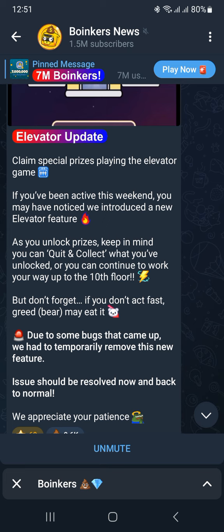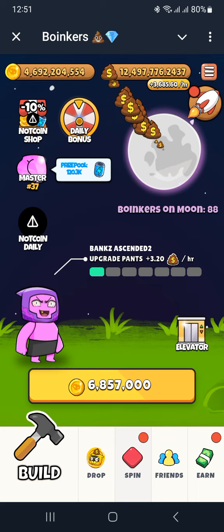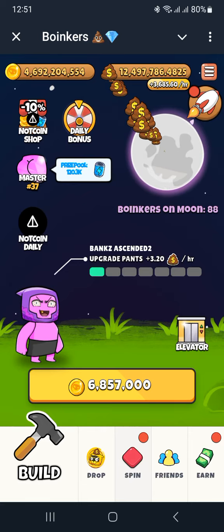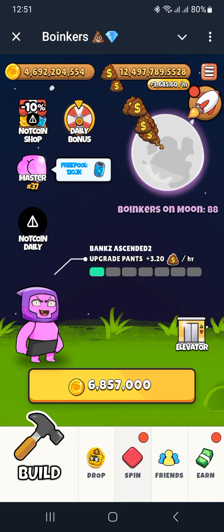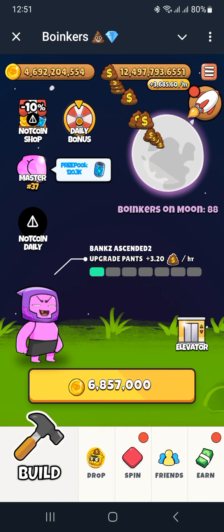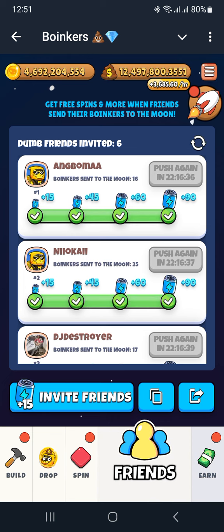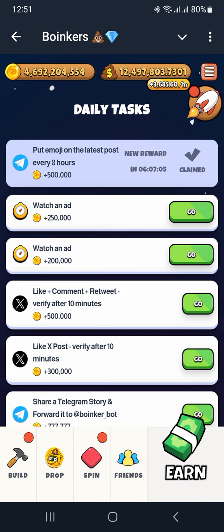Now before I get to this feature, some people are playing and have the airdrop activated but don't know how to play on a basic level. Down at the bottom we have the Build, the Drop, the Spin, and the Frames tab. There are basically two ways to earn or get points. At the top you have your regular points, and then you have another points value that keeps increasing on the fly.